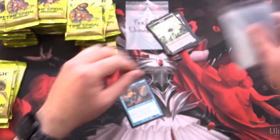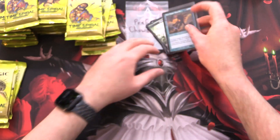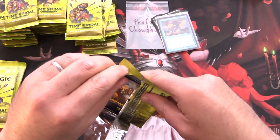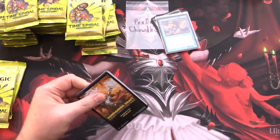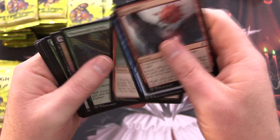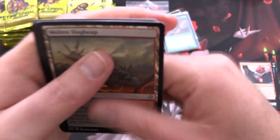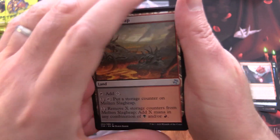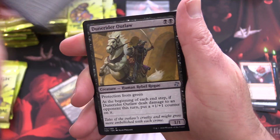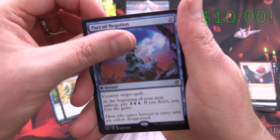First pack, pretty great. These Retro Border cards are still holding up pretty well, which is surprising. On to our next one — can we beat a True Name Nemesis? We actually opened a foil version of one of those ages ago, one of the big hits on the channel. We've got a Molten Slag Heap, Riptide, Pilferer, Dune Rider, Outlaw, and Pact of Negation. Another nice pull.